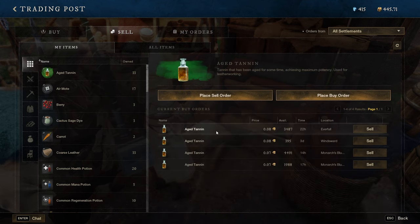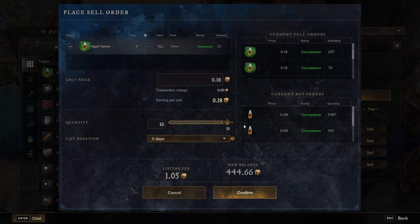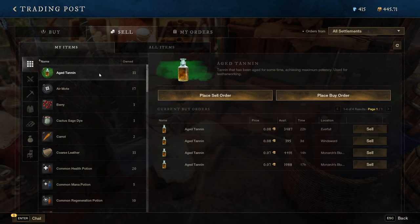For example, you can sell for 0.08 which is a lot less, or if you have some patience you can get an extra 0.10 on top of that. You've got 33 there and the 'place sell order' button. If you have a bit more patience and don't need the coins right now, a lot of people will just buy and sell willy-nilly, but you can save a lot of coin in the long run if you actually take your time and place sell orders and buy orders.